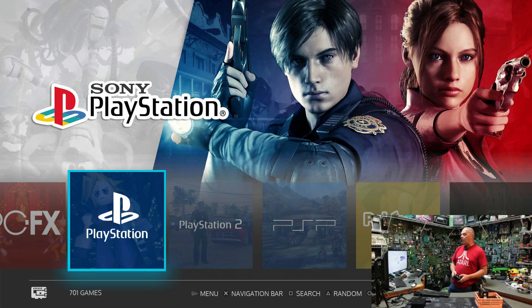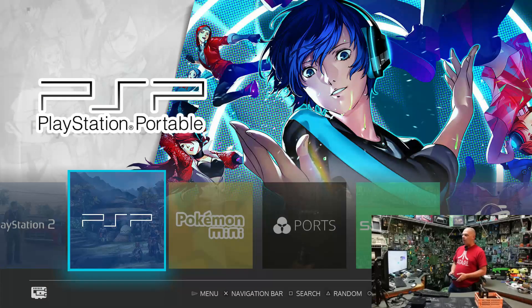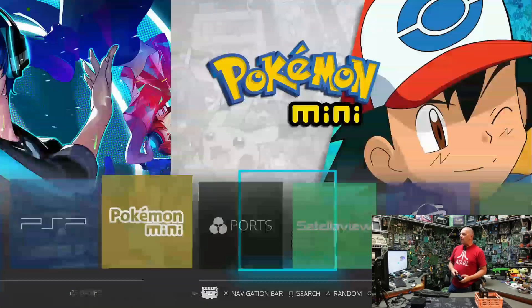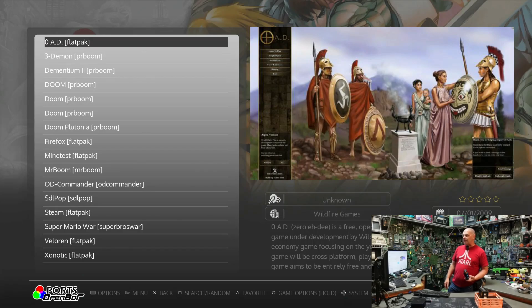I've actually been able to port in some PlayStation 3, Xbox, and even early Xbox 360 using this hardware, so this system is getting more and more powerful. PlayStation 2, PSP — I recently added God of War because people were requesting it, along with Persona. Pokemon Mini. The Ports folder is really cool — I've got a browser built in, so you can launch a browser if connected to the internet and surf the web.